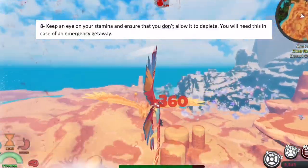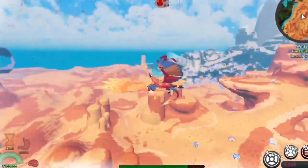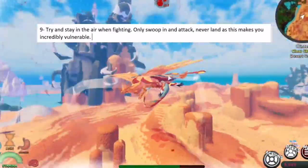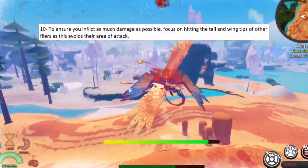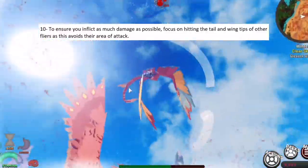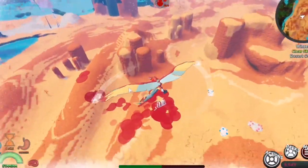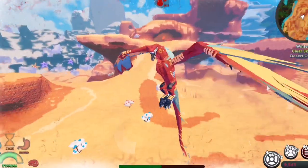Tip 8: Keep an eye on your stamina and ensure that you don't allow it to deplete — you will need this in case of an emergency getaway. Tip 9: Try and stay in the air whilst fighting. Only swoop in to attack and never land, as this makes you incredibly vulnerable. Tip 10: To ensure you inflict as much damage as possible, focus on hitting the tail and wingtips of other flyers as this avoids their area of attack. So in conclusion, to fight as a Jot you must be fast, agile, and know how to use your abilities to your advantage, but also be wary of your weaknesses.